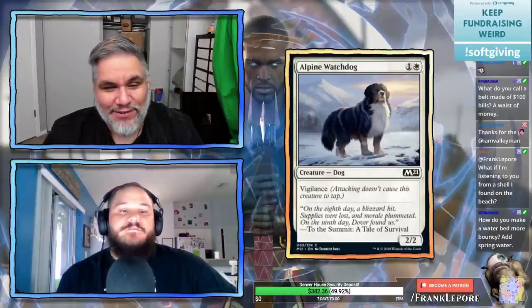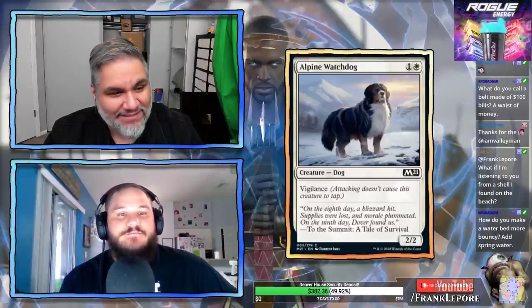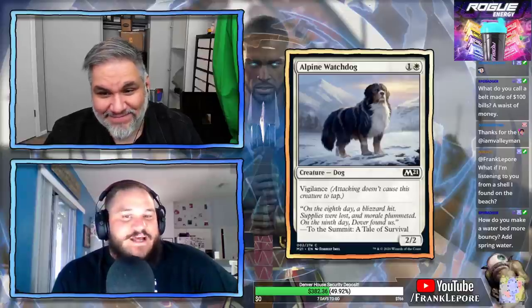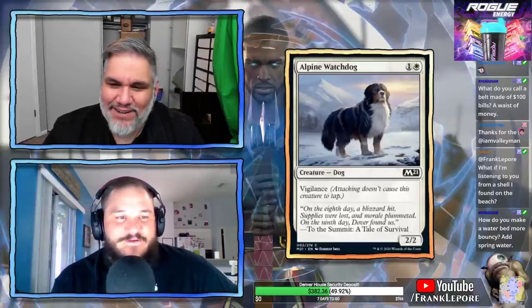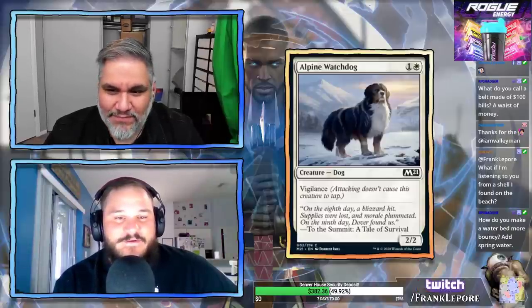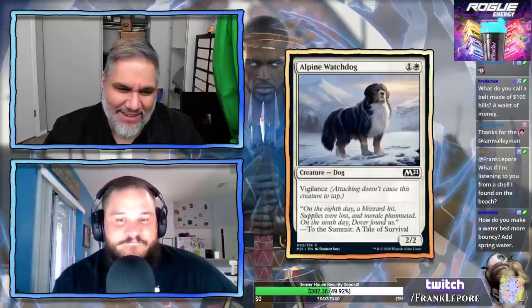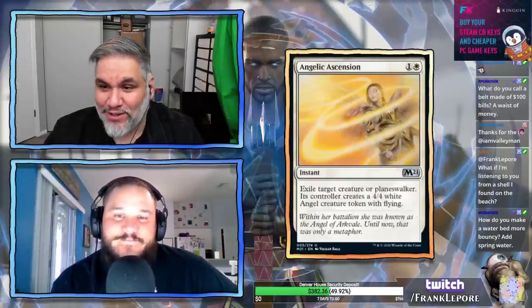Alpine Watchdog is the first white card. It's two mana — one and a white — for a 2/2 dog with Vigilance. That's the end. That's like pick 10 in your draft. It's cute. I like that they're just trying to pepper in some dogs. It's not going to make my constructed deck.